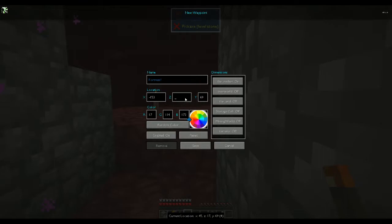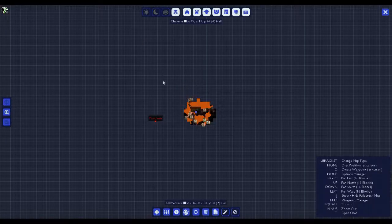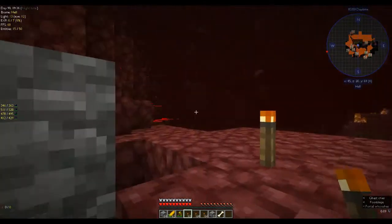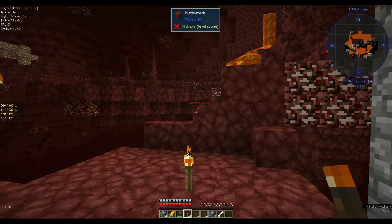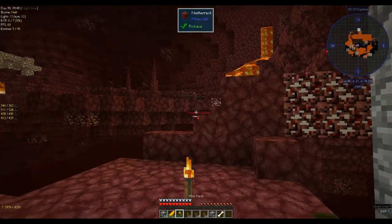The x is minus 153 and the z is 61. Let's make that red — save. Okay, so 200 blocks away, in that direction. Let's go.